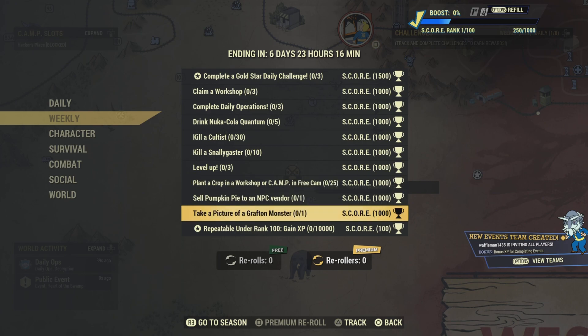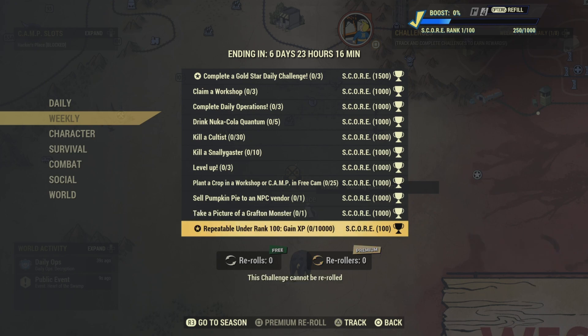Also 25 pumpkin pies to an NPC vendor — that's one. Take a picture of a Grafton Monster — that's one. And there's a repeatable under rank 100: XP gain — you've got to get 10,000 XP to complete that one.